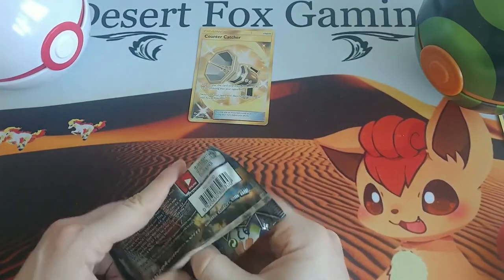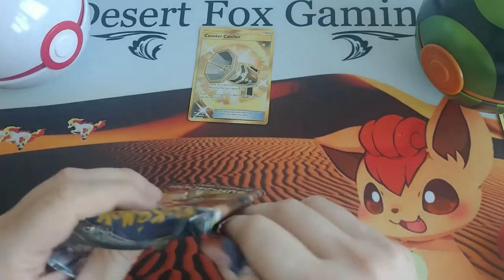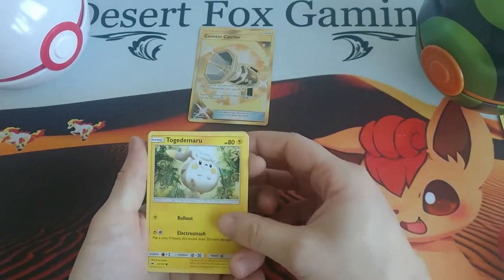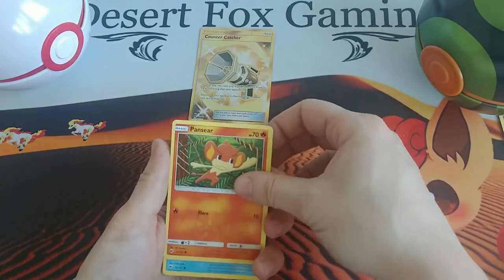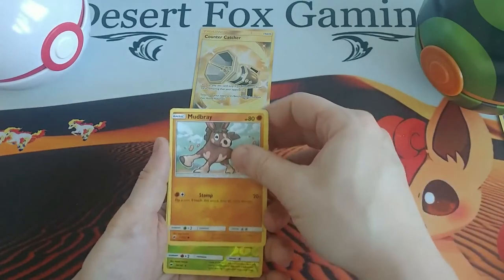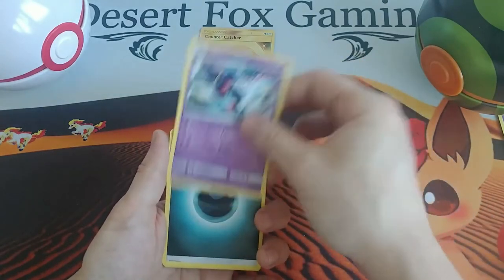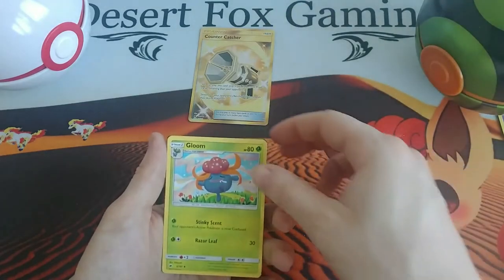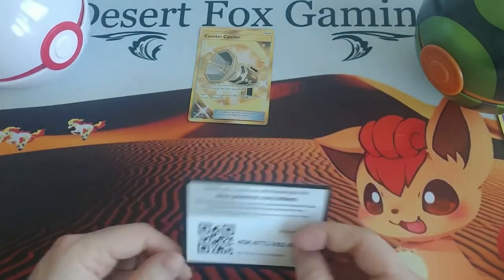Last pack — Sun and Moon Burning Shadows. Can we get another gold card? Because that would be pretty sweet. We have a Togedemaru, the Roly Poly Pokémon, a Croagunk, a Panpour, Magikarp — that looks like it's flying even though it can't — a Mudbray, a Reverse Holo Lycanroc, Toxicroak battling a Gardevoir, Dark Energy, Acerola, Seviper and Seviper. No other gold card on that one, but hey, that's okay.